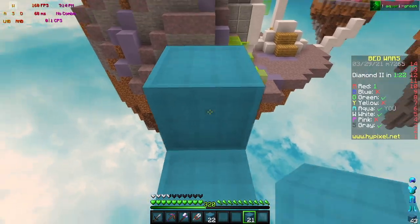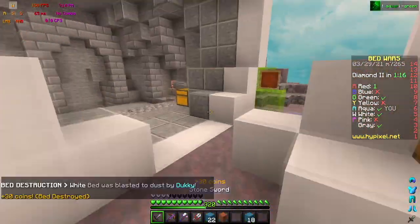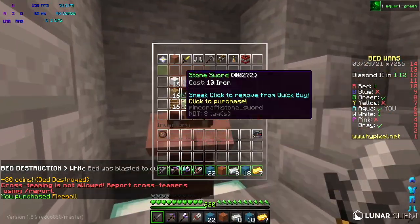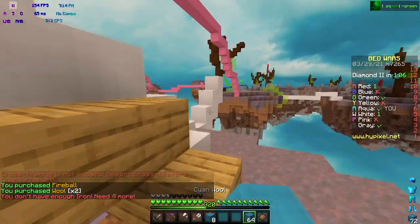I've made it to White base and they don't have mining fatigue or anything, so I should be able to pretty quickly mine through this bed defense. I got White's bed. I'm not really sure who I'm going to go for next — I guess Pink. White killed Pink, so White is at mid right now.